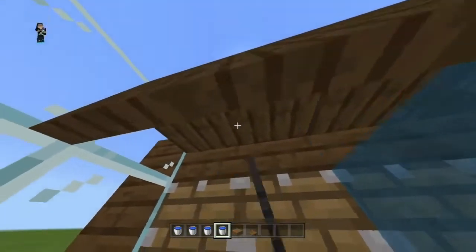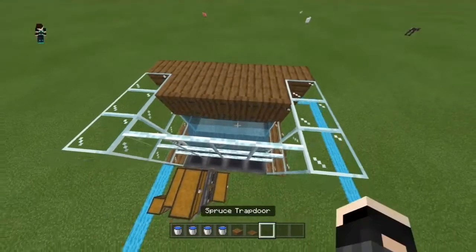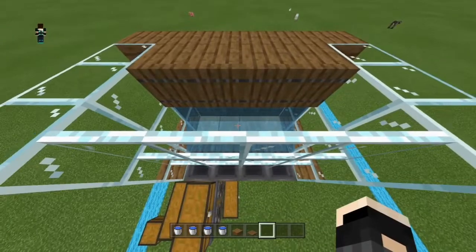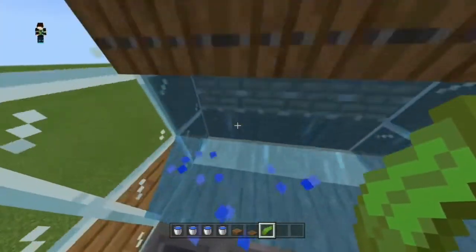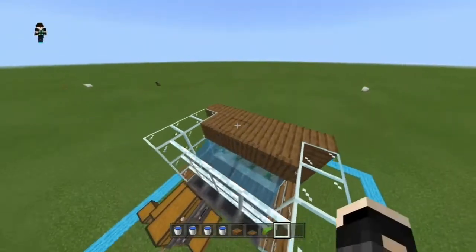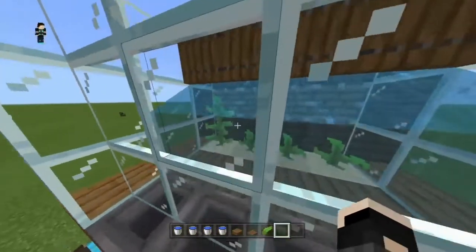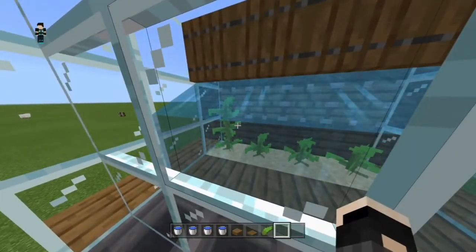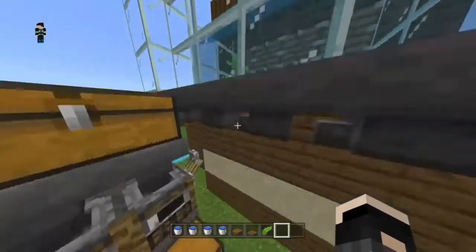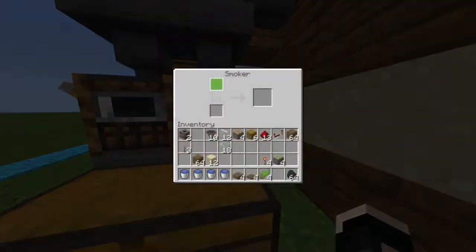Add your 4 water buckets into the slabs — this will allow the kelp to grow. The next step is to add your kelp to the sand. That is how your farm should be looking, and the kelp has already started to grow very quickly. Now add your 2 fuel sources to the smokers.